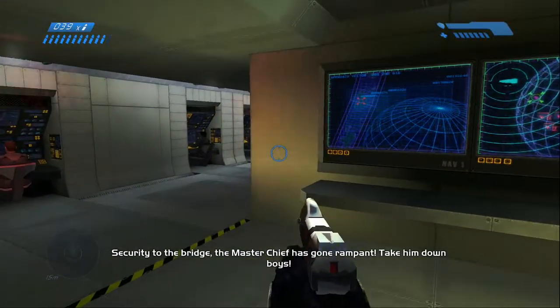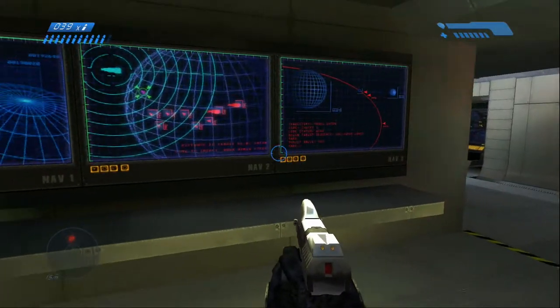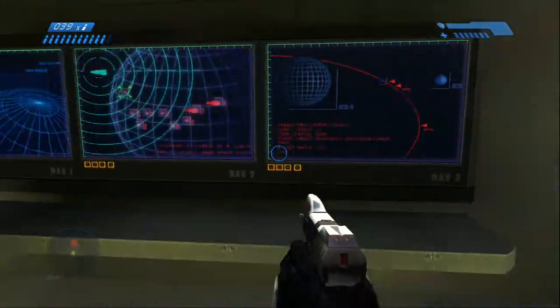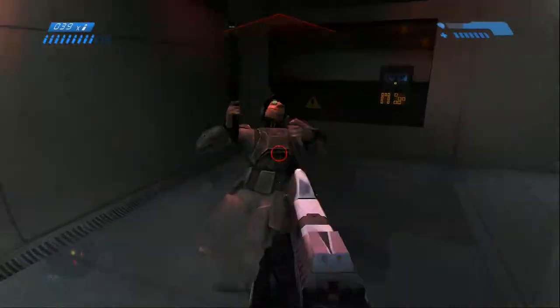After you shoot Keys in the head, Cortana sends security after you. You're gonna have to make your way out of this room in order to get to the room that just recently opened after you shot Keys. So just push through, try to get them to the right, and escape from the left.